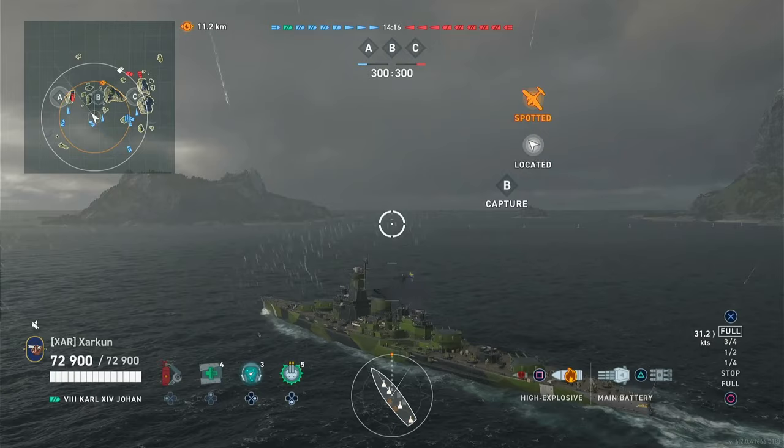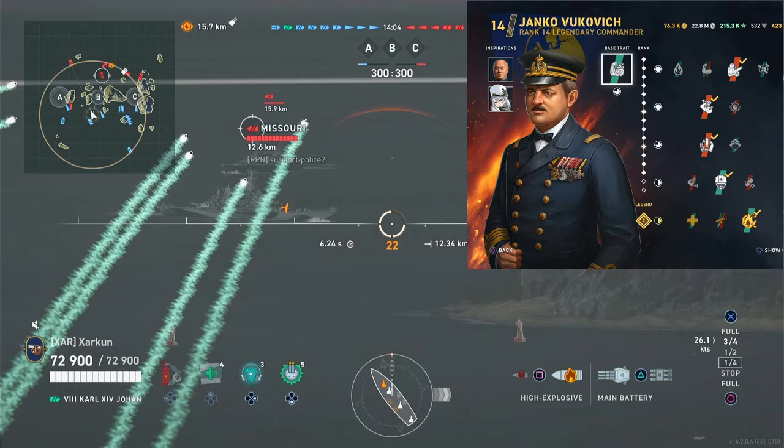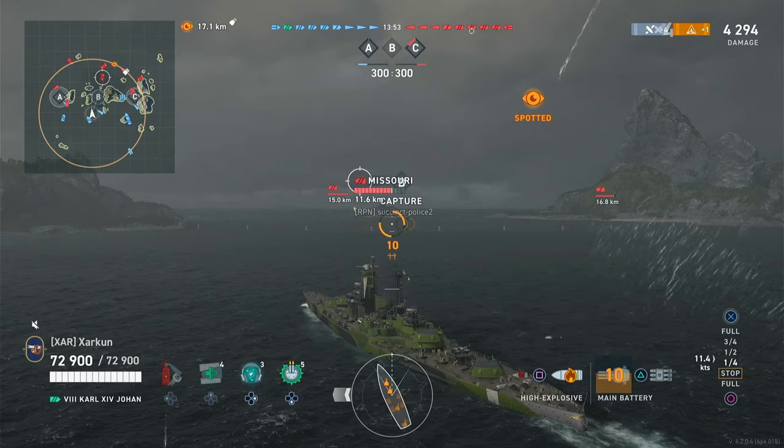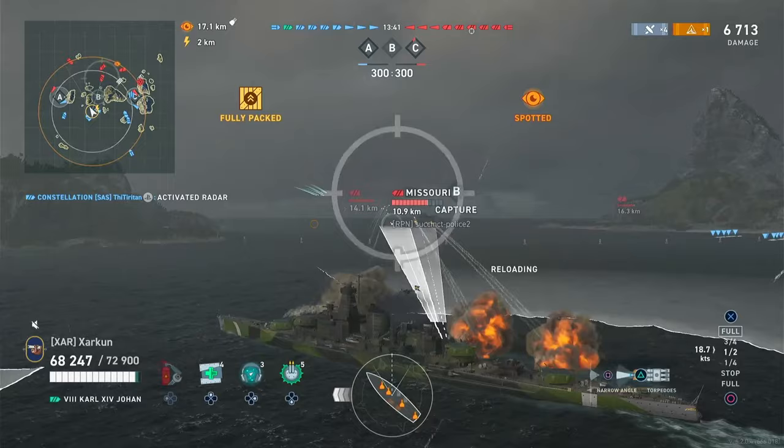I'll read the stats for you. Keep in mind they are influenced by the commander I am using, and currently I'm using the pan-European battleship commander, the only one, Janko Vukovic. But in this particular match I was actually using Conrad Helfrich, because I was trying to build into the concealment as much as possible, and frankly I don't know that the commander really makes all that much of a difference. I don't think either commander is really well-suited to this ship. But anyway, the stats. To begin with, it's got 72,900 HP, which really isn't all that bad, coupled with the armor — it has actually very good armor.